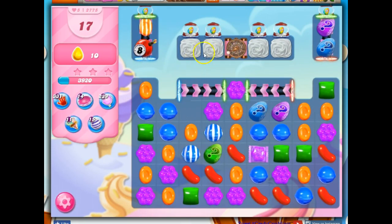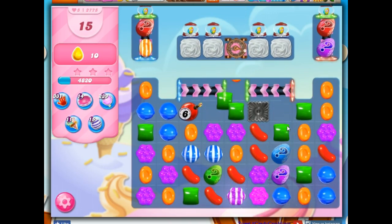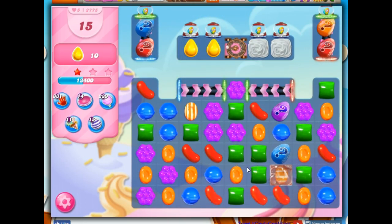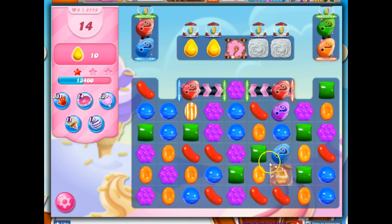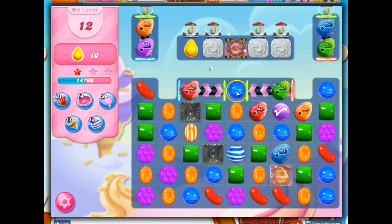I can do this — it would open this area up, but then of course it's just going to get targeted again by that mixer. So instead I'm looking for ways to move it over so that it can help us here. Those frostings are not helping.